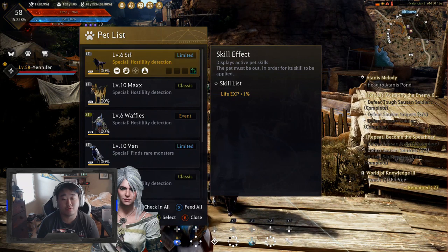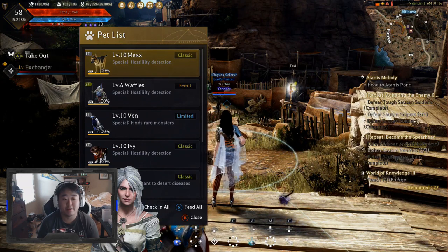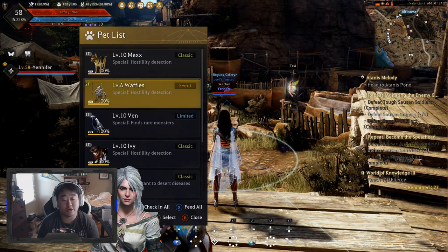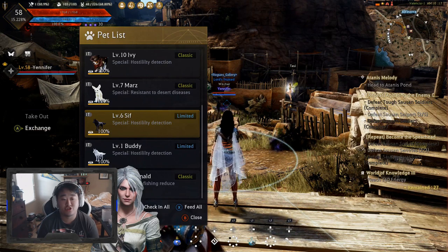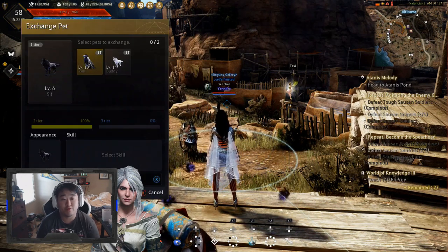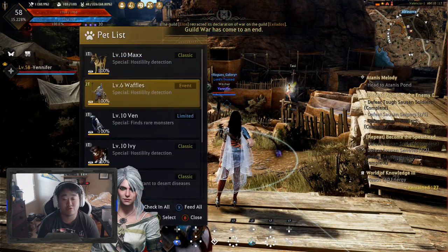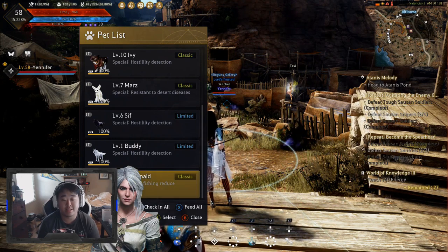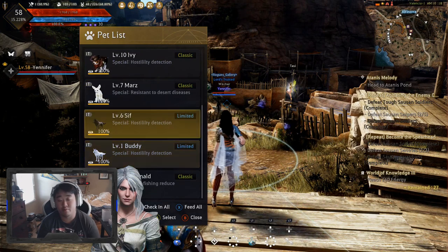Normally your pets are going to be taken out, so in order to tier them up you need to check them in. You'll hit A and go down to check in — just check them in, simple as that. To tier them up, you'll go to exchange and it's going to pull up a menu. You need to know what type your pet is in order to know what components it needs: classic goes with classic, limited goes with limited, and event goes with event.